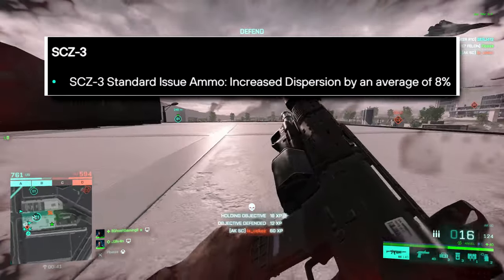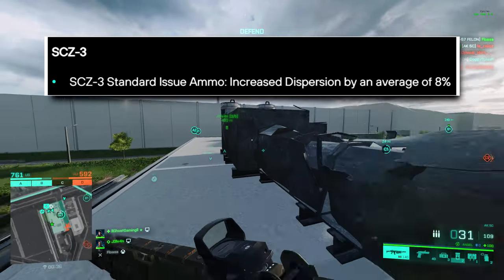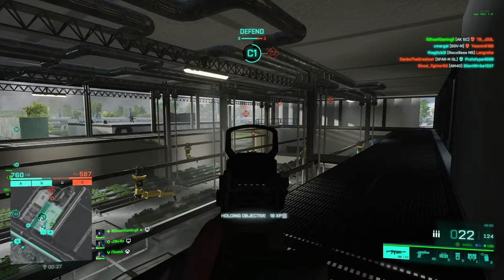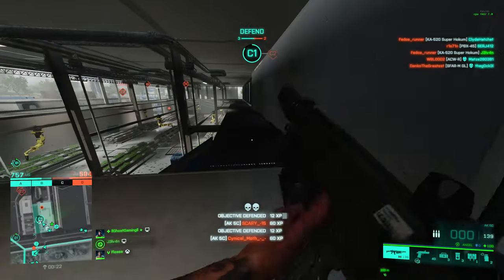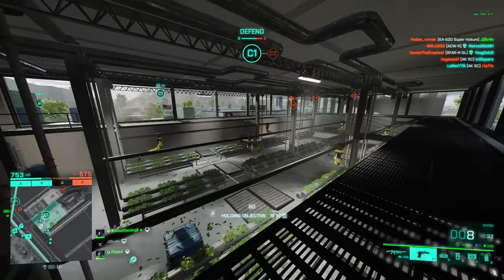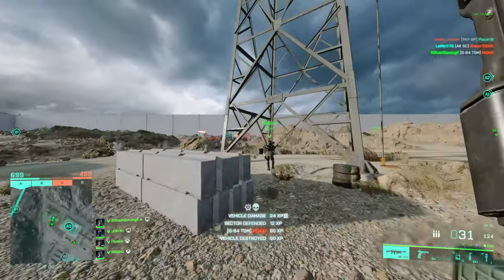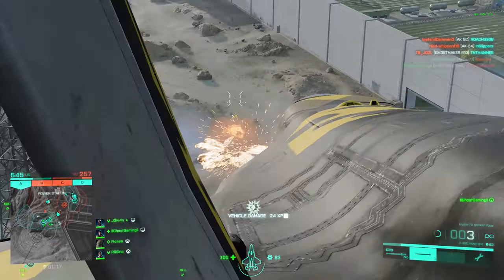The SCZ-3 — they've changed the standard issue ammunition by increasing the dispersion by an average of 8%. This change may make the high power ammunition a little bit more lucrative if most of you guys, like me, have been using the regular ammunition for the CZ-3. I've never really looked at this SMG as one of the best in the game — it's certainly a decent SMG, I would even call it A tier, but it's not quite S tier, not quite the PP-29. Coming in and doing a little tweak isn't going to make much of a difference to the weapon.